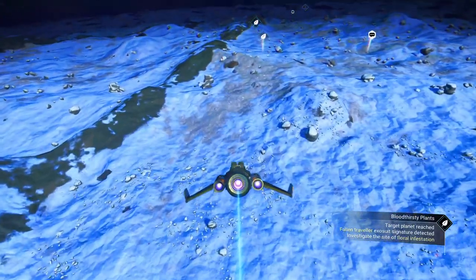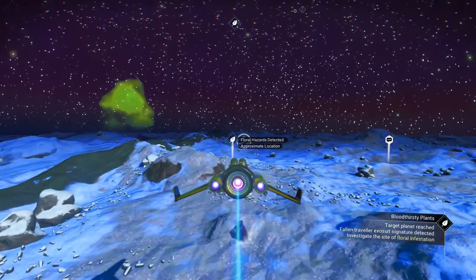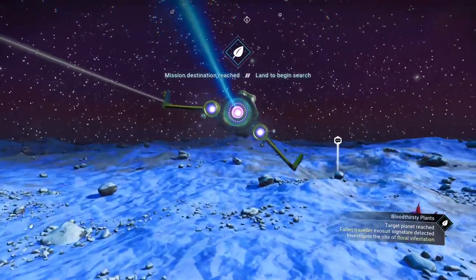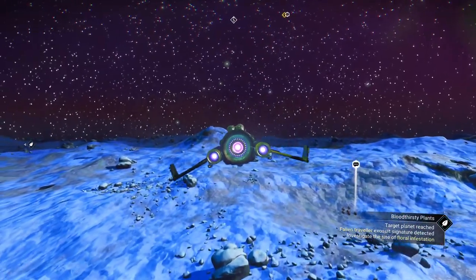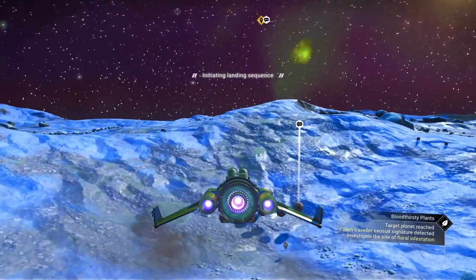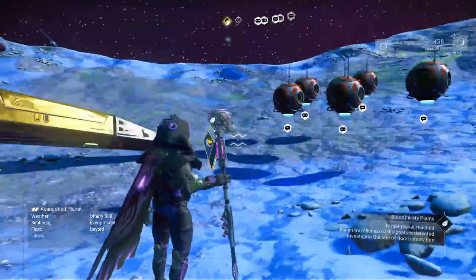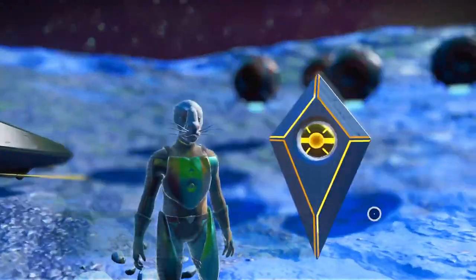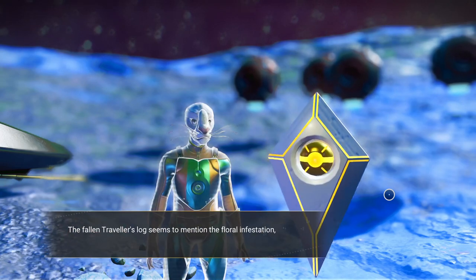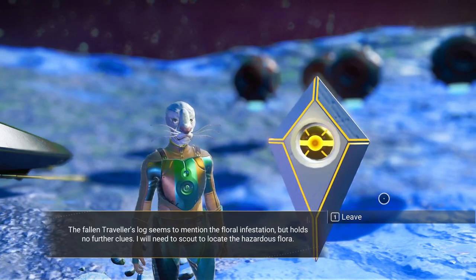We're going to scour the surface. If you look at your icons at the top, you'll see the hazards detected, and at the very top of the radar there's a diamond-shaped icon — a little pointier, with the Atlas representation in the center with a little hole. We found the unknown grave: the fallen traveler's log mentions the floral infestation but holds no further clues. We'll need to scout to locate the hazardous flora.